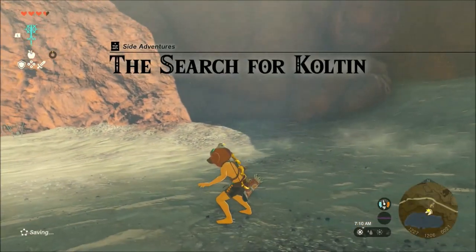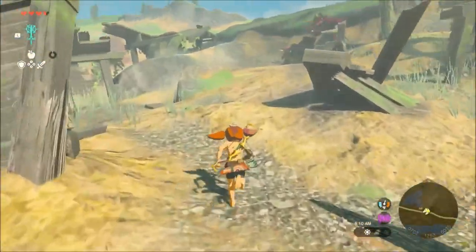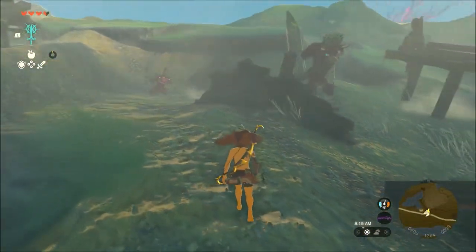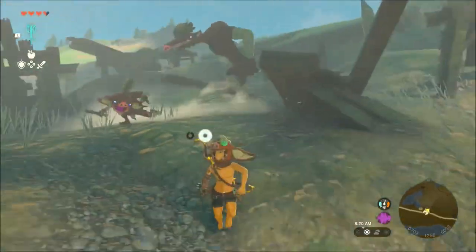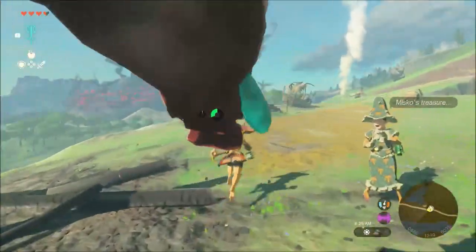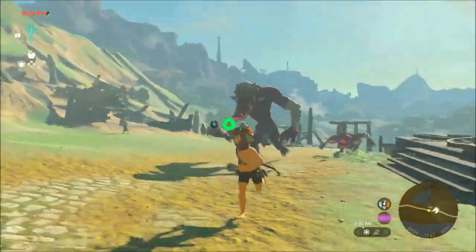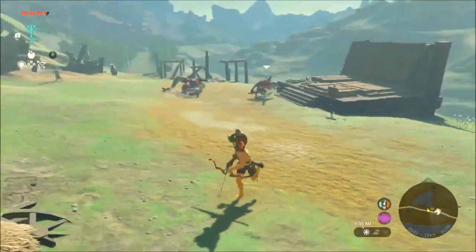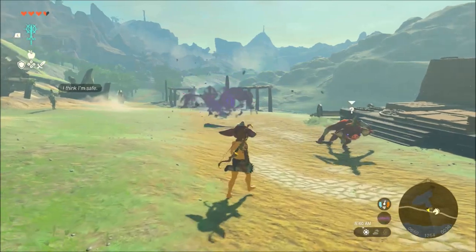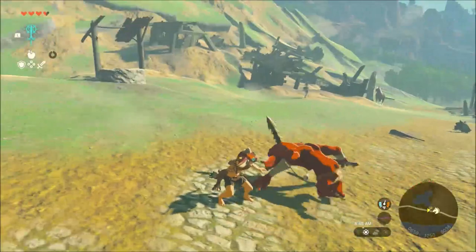Next up I'll show off a couple of quick examples of how to use the Bokoblin Mask. Moblins and other creatures won't be fooled by the Bokoblin Mask, and as a result the Bokoblins that are with them won't be fooled either. Manage to defeat the Moblins and the nearby Bokoblins will lose their aggression towards Link — now Link can live just like one of them.